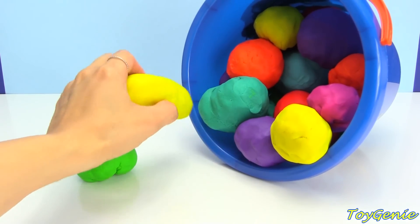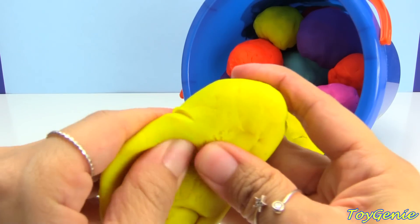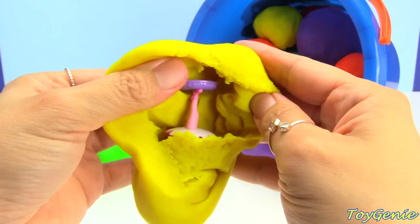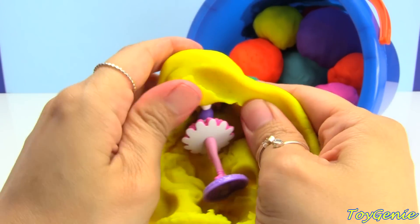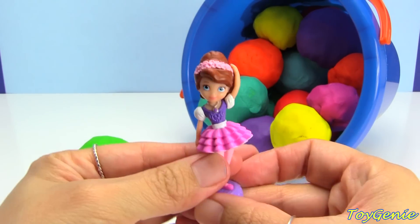What's this yellow one hiding back here? What's this? Princess Sophia is a ballerina.